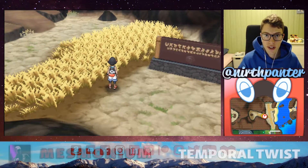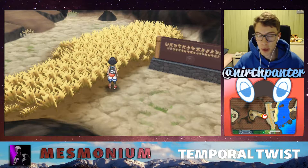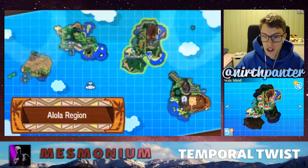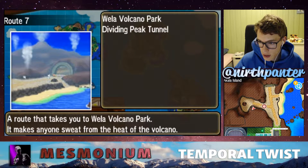Hey! I'm Daniel. In this video, I'm going to show you how to get a Magby in Pokemon Ultra Sun and in Pokemon Ultra Moon. I'm currently standing in Wela Volcano Park, which is on Akala Island. You can head to Route 7 and then you just enter like here.